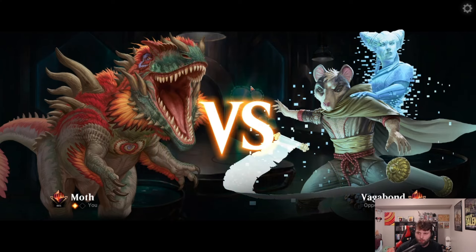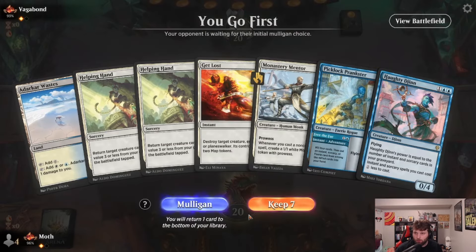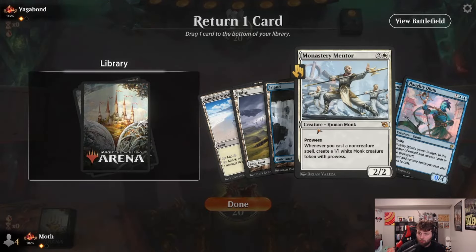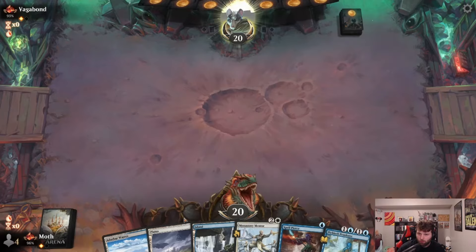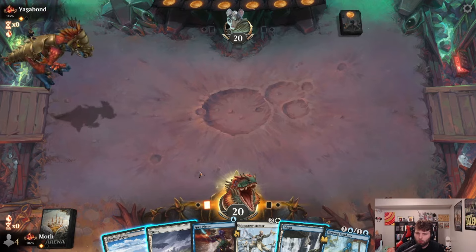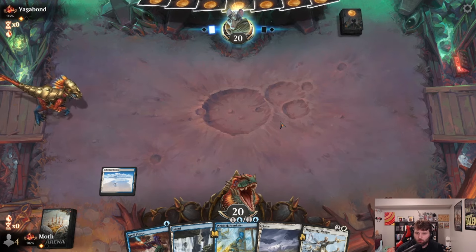Here we go again — we'll play first. This hand is not good. This one's a little better — I'll keep it. I'm going to bottom the Mentor actually, no let's keep the Mentor — it's just more powerful. If we ever make a couple tokens it puts them behind quite a bit. Let's just play our pain land and pass. If they play Duress we'll Spell Pierce it — actually yeah, we'll probably Spell Pierce it. We take a point of damage. No Duress.